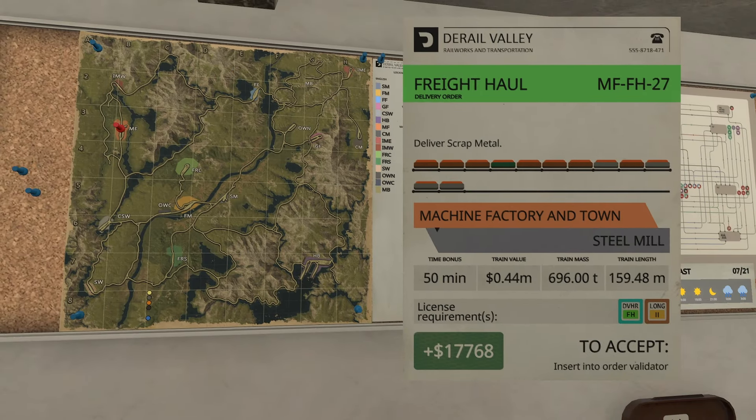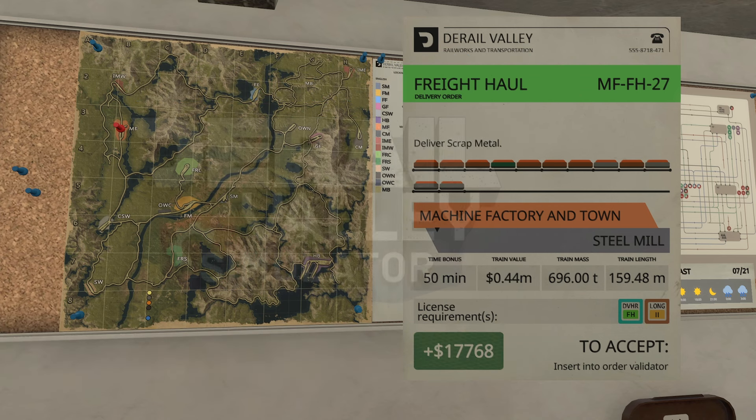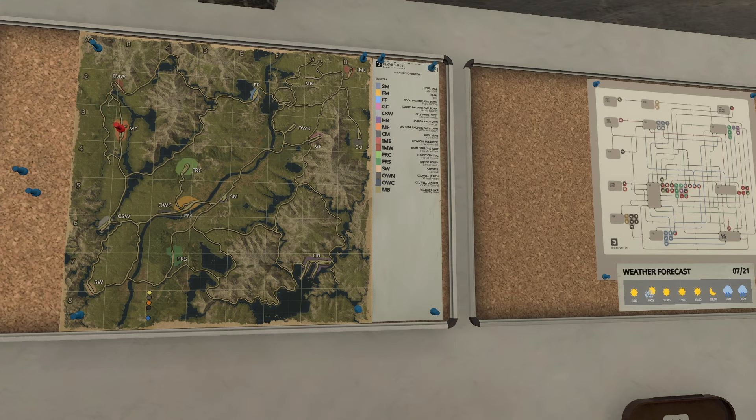Hello SimGamers and welcome to another episode of Let's Play Derail Valley Simulator. We're taking a look at a particular problem here that I'd like to try and solve — a delivery to the steel mill, which is about halfway through the map. We don't have the capability of really doing this one, even though it's quite lucrative: almost $18,000 plus bonus. But it's 696 tons, way more than our little locomotive DE M3 is capable of. Also, it's a long two delivery, which means I need train length two before I can even consider this delivery.